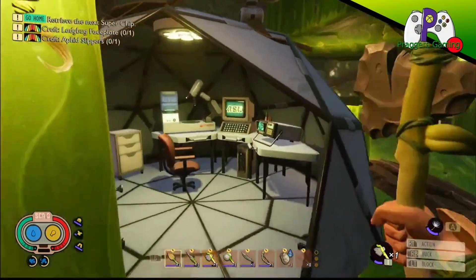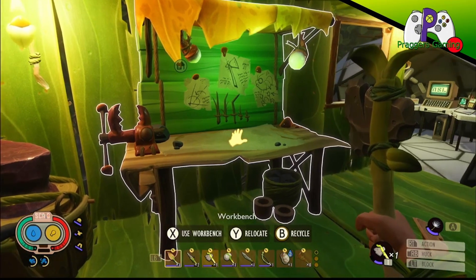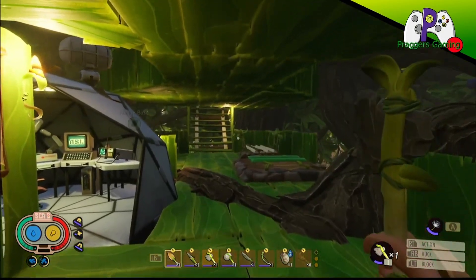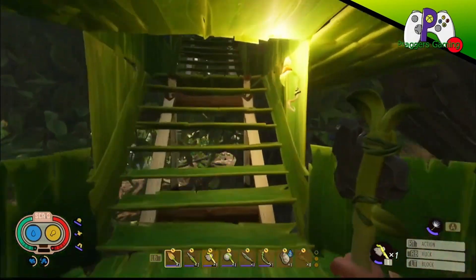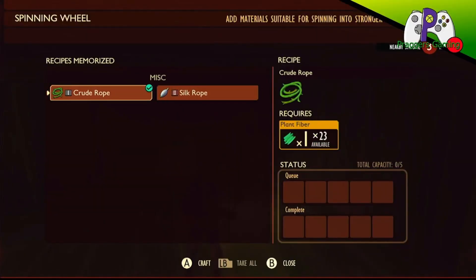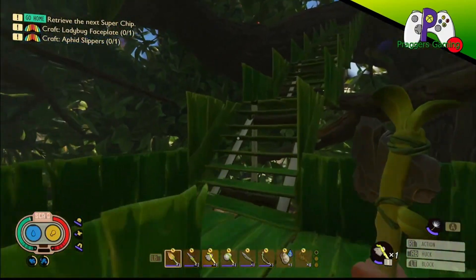You might have noticed things are a little different, because I said I was going to do some work off camera to allow us quick and easy access back to our main base over the other side — and that is what I've done. I've also worked on this base to protect us a little bit. We now have an upstairs, which is where our stuff is.